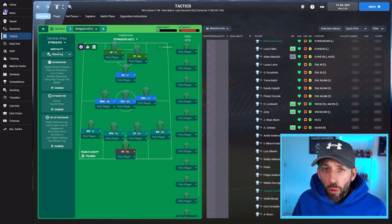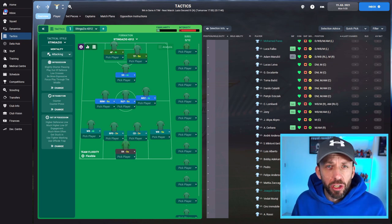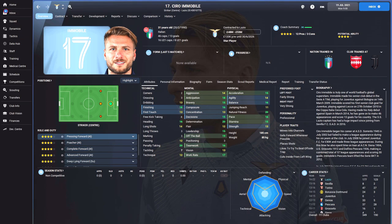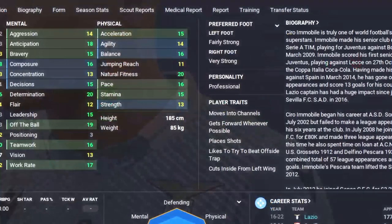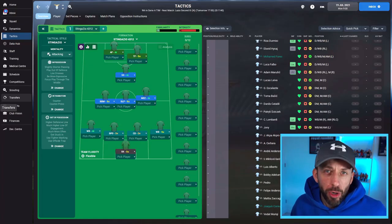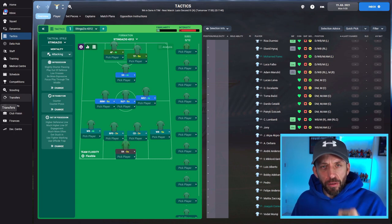We've touched on Get Further Forward — what about the other two? Beats Offside Trap sounds simple, but look at the detail. I'll use Tore André Flo as an example — a player with loads of ideal traits. If you hover over Likes to Beat Offside Trap, the game says it increases the frequency with which a player will look to make runs in behind the defense. That's exactly what I want my shadow striker doing.